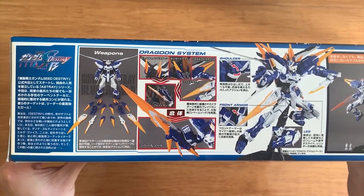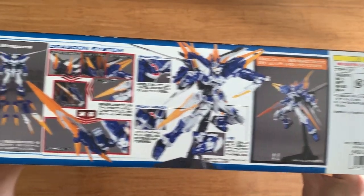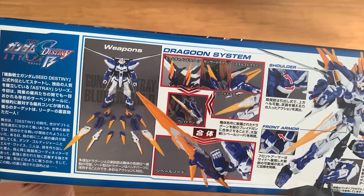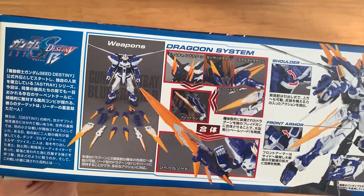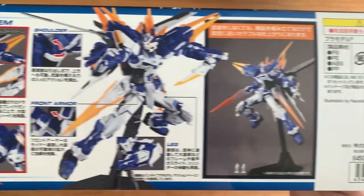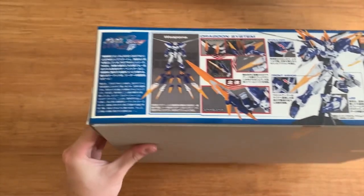Let's look at this box art right here. At the side right here we have the Doragong system — it has four Doragongs: the Sansa Doragong, the Sword Doragong, and then I believe one is called Stealth Doragong, and the last one I believe is called the Beam Doragong. Because it's a Master Grade it should be finished pretty well, so I don't really need to do much re-coloring.